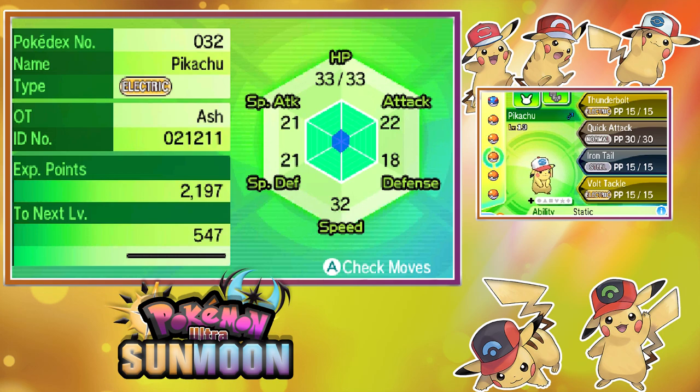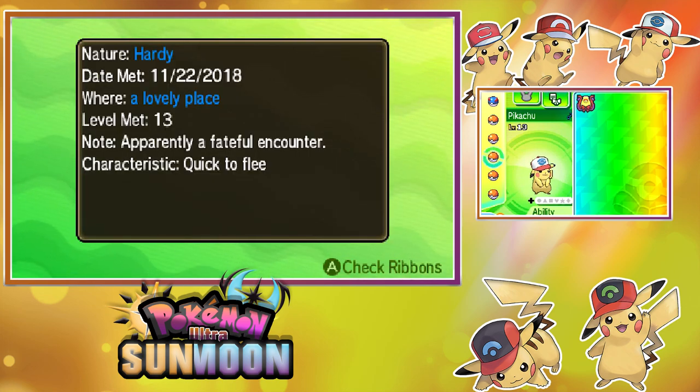Next is the Unova Cap Pikachu. OT Ash, top screen shows stats. Also a male, level 13, ability Static. Moves: Thunderbolt, Quick Attack, Iron Tail. Nature is Hardy. Date met: November 22nd, 2018. Where: a lovely place. Level met: 13. Apparently had a faithful encounter. Characteristic: quick to flee. And it has the Wishing Ribbon.